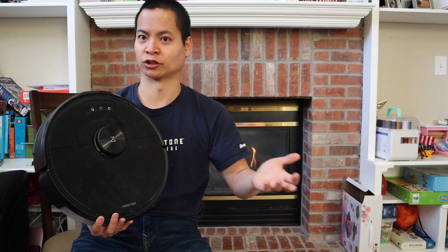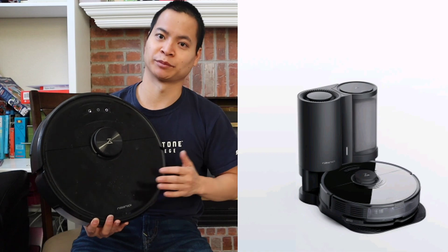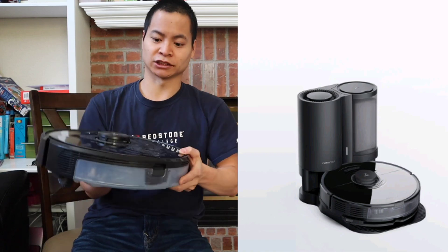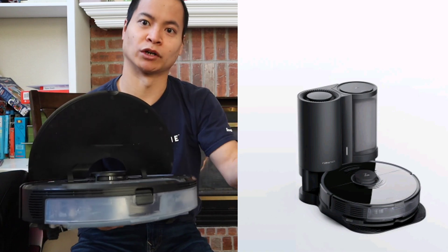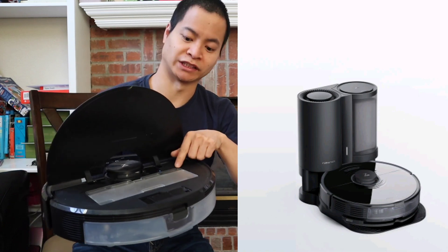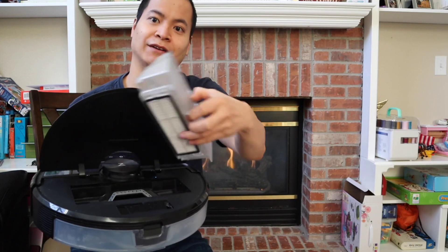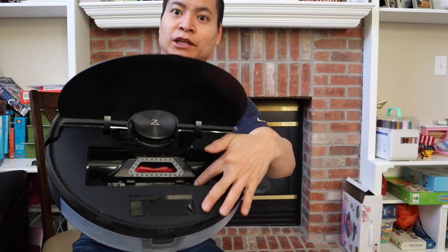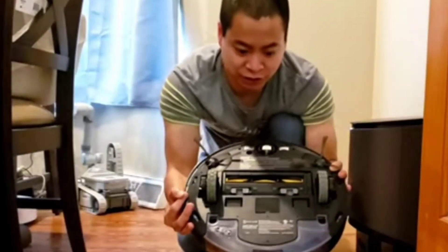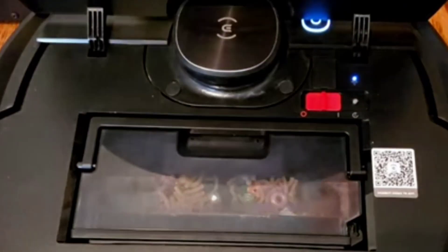Roblox hasn't officially announced what it's going to look like, but this is basically the best guess on the official website. Since this is a top-loading system like on the S6 Max-V, the dustbin on the Roblox S7 is 470ml, so it's about the same size. I suspect it's going to have two punch-out ports down here to allow it to extract dirt and debris, very similar to the Ecovacs system.